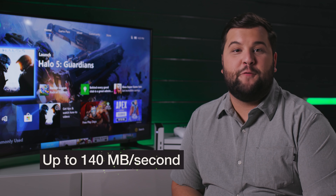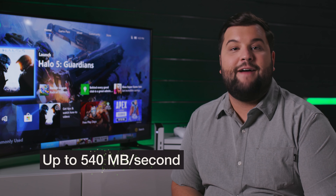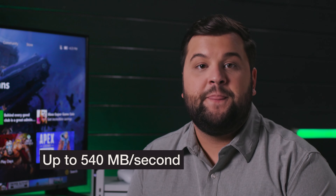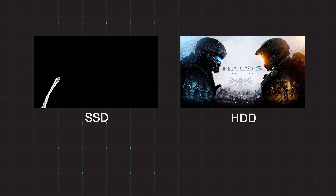Seagate offers 500 gigabyte, 1 terabyte, and 2 terabyte options for their game drive SSDs. So if you're wanting faster load times and prime portability, go SSD. If you want a more affordable, higher capacity storage option, then go hard drive, where you'll experience the same game load times as you're used to with the internal Xbox hard drive. The actual gameplay speeds and frame rates won't differ much between the two formats.